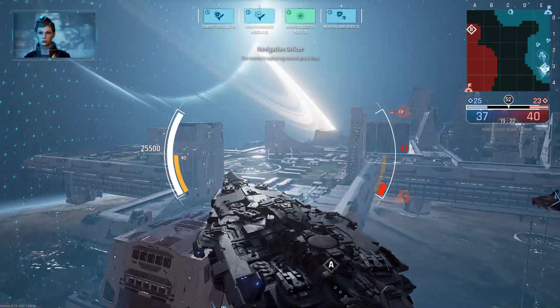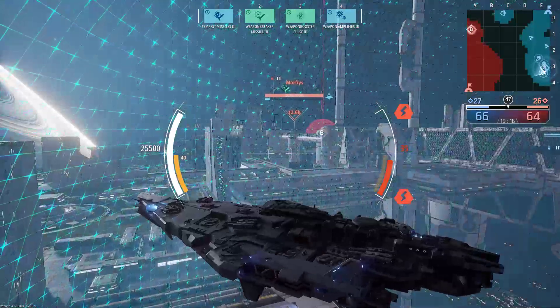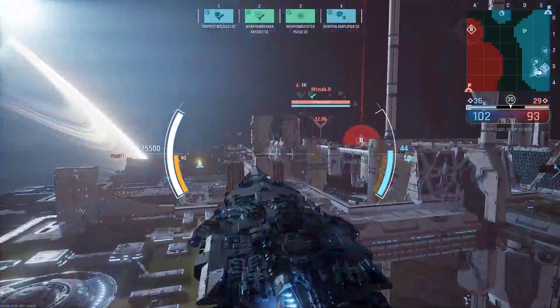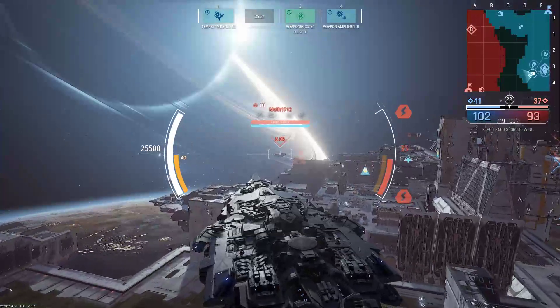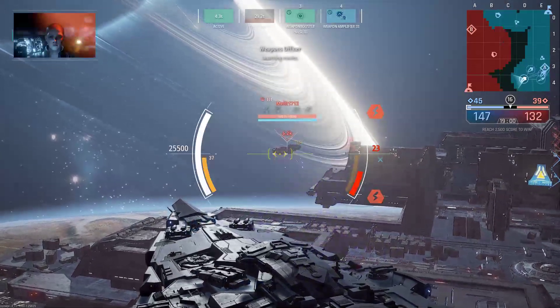The enemy is capturing control point Beta. Weapon Breaker missile locked on. We've secured the control point. We've got the point and we're going to head forward now, mainly towards the left. We find our target for our Weapon Breaker missile — three, two, one, there we go. Launching missiles.